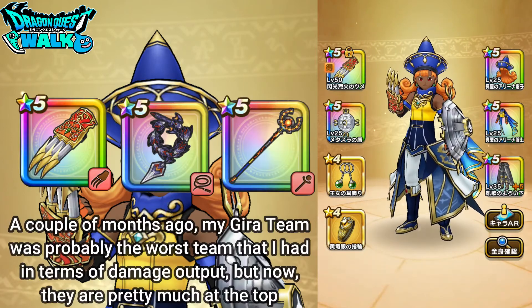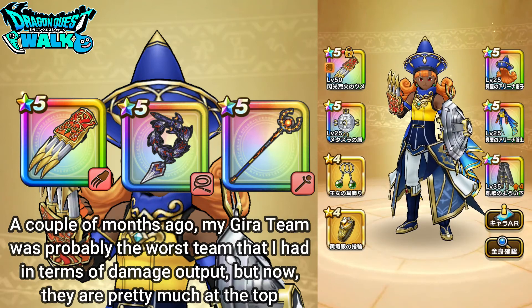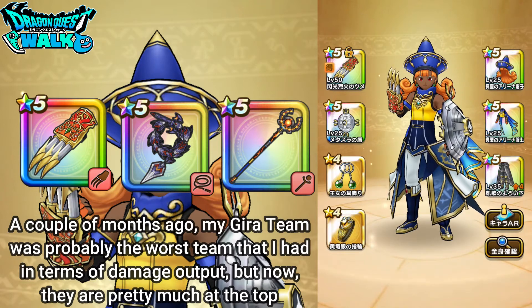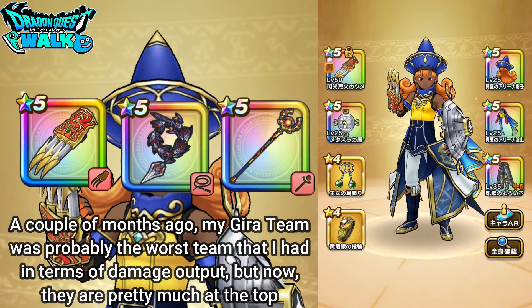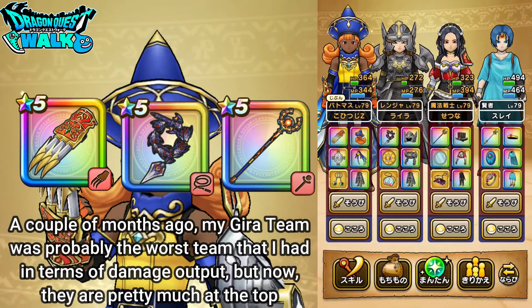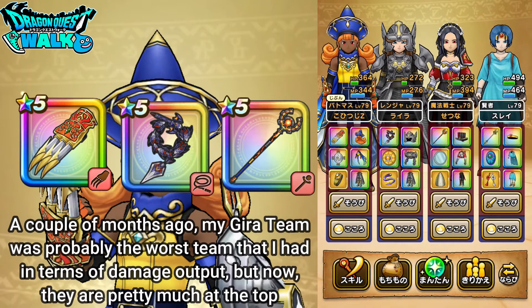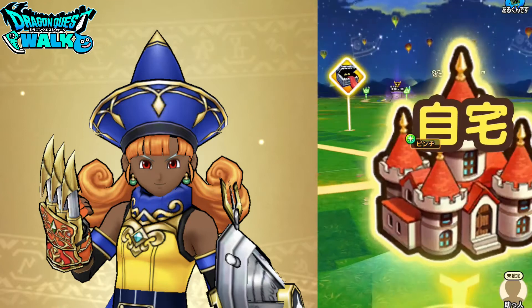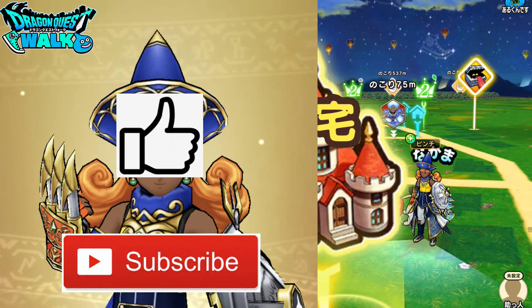My gear team, from a couple of months ago, was probably one of my least favorite teams to use. But now I got the Inferno one, so this team has actually worked out quite well. That really met my expectation — I was able to get over 30,000 damage, and I'm really happy with that. So with that said, I'm going to end this video here. Thank you for watching. If you enjoyed the video, please leave a like. If you'd like to see more, please subscribe, and I'll see you in the next video.